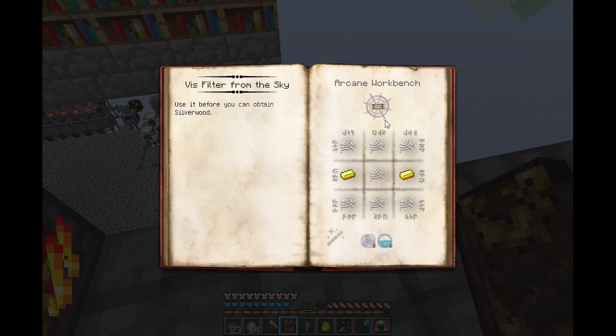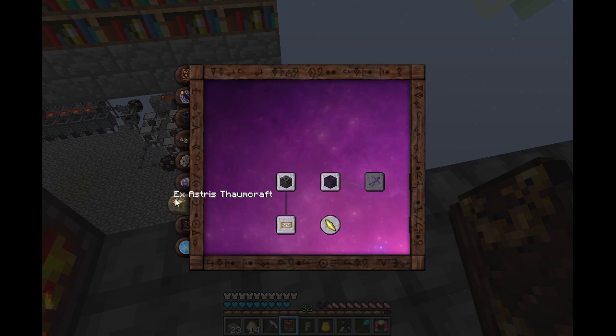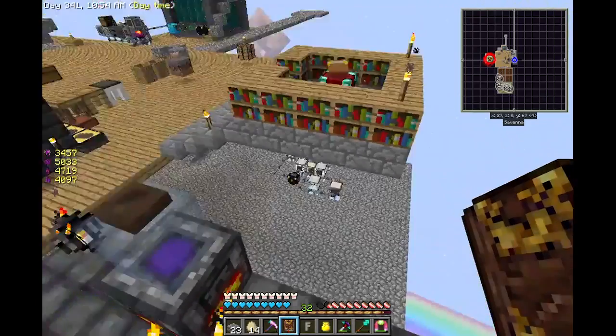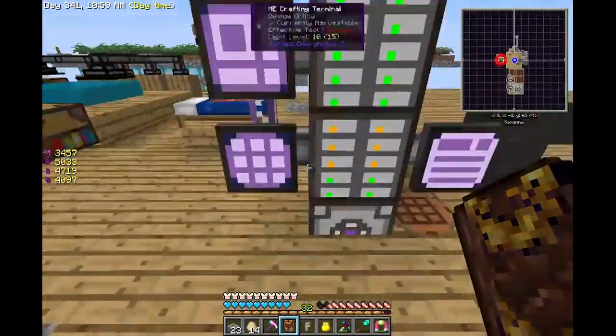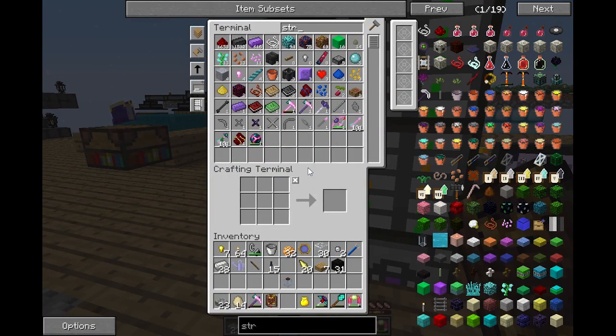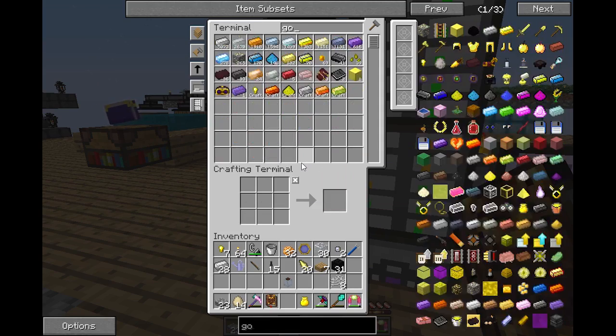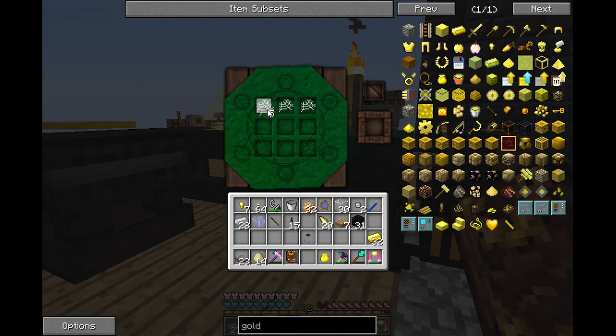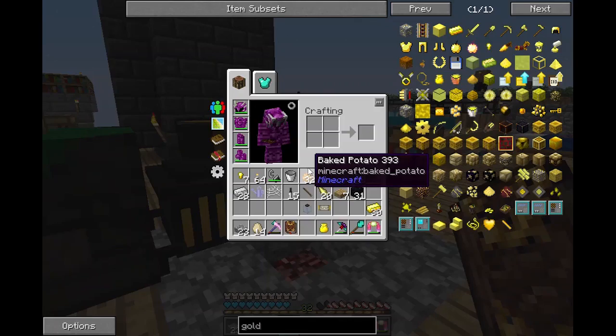Okay I found it! I don't need the silverwood because there is this filter from the sky - using silk mesh and gold to create the filter that I needed. That would otherwise require the silverwood. Do I have enough string? I believe I need eight - yes, awesome! And gold. There we go - I made one. Okay, but now I have this filter so now I can make the arcane alembic.